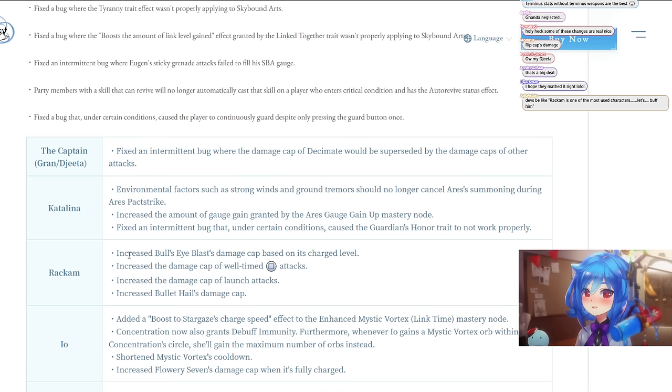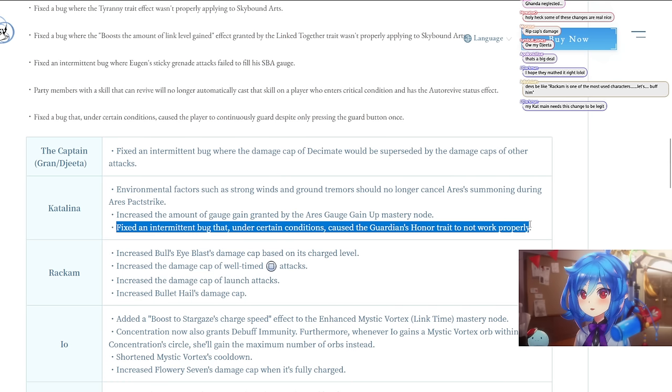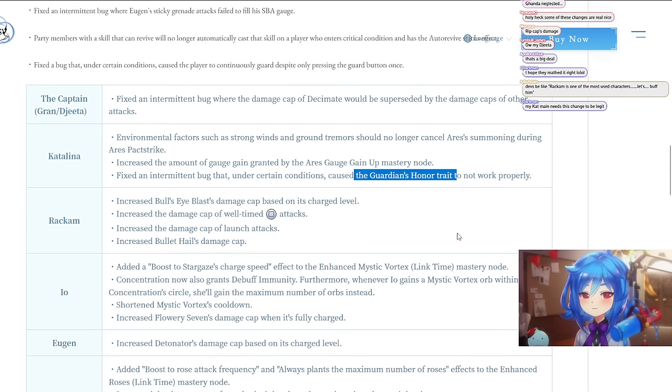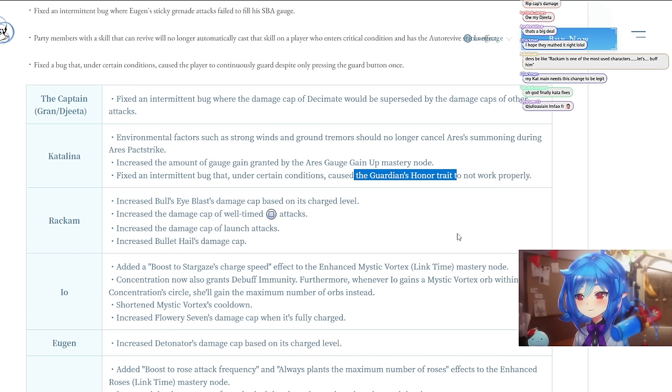Fixed an intermittent bug that under certain conditions caused Guardian Honor Freight to not work properly. Guardian Honor Freight is the sigil — there are two of them.